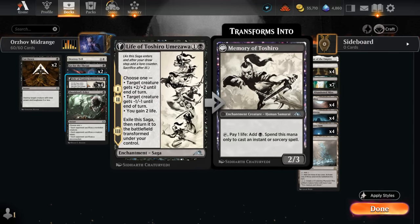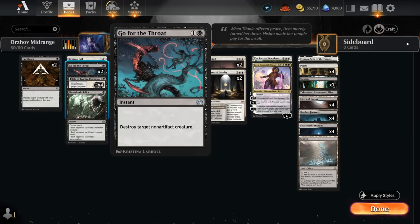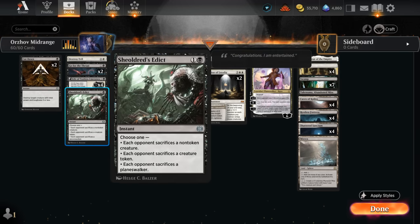Life of Toshiro can also be quite nice when facing one-toughness creatures if we can take out a few of them. Otherwise still a nice source of life gain, and it eventually transforms into Memory of Toshiro, a 2/3 that can also tap to help cast our instants and sorceries. We've got quite a few black removal spells that Memory of Toshiro can help cast: Cut Down at 1 mana, and then at 2 mana we've got a mix with Go for the Throat and Shieldreth's Edict, giving us a few more answers to opposing planeswalkers.